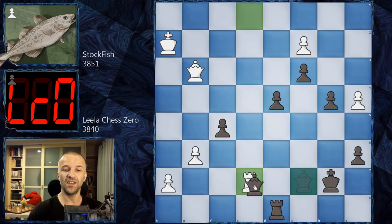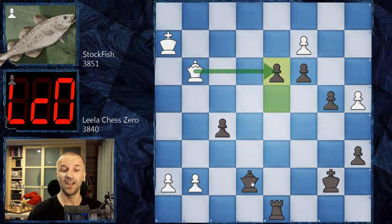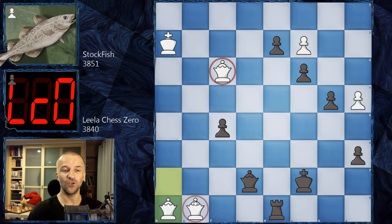We have the second Queen for Stockfish. Now we have D2, and now Queen F3 with check, King C7, and now - a third Queen! So Stockfish already has three Queens. We have Queen D6 by Lila Chess Zero, King H3.